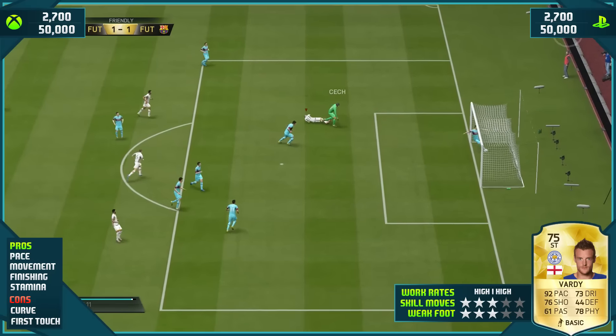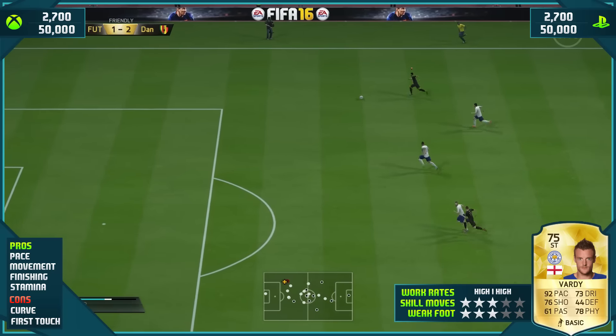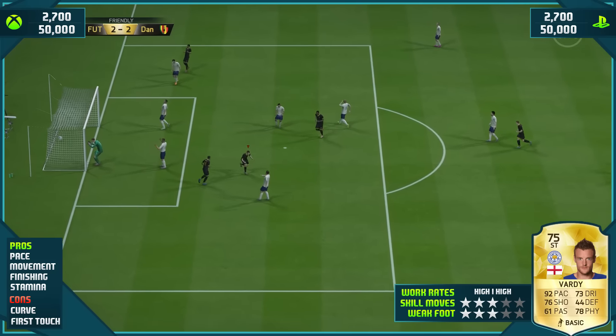Pros — pace. This guy is fast, believe you me. 92 pace on his base card stats, acceleration on point, top speed very very good. As you see him nodding there from a corner — his pace is a real weapon.